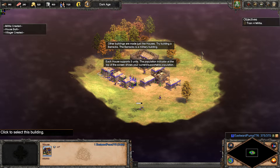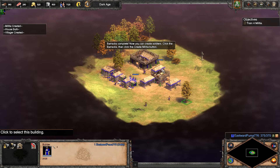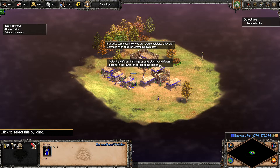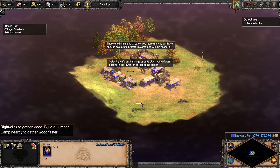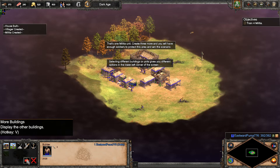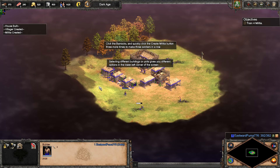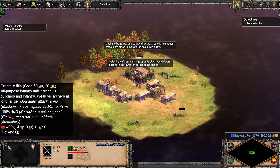The barracks is a military building. Barracks complete. Now you can create soldiers. Click the barracks, then click the create militia button. Selecting different buildings or units gives you different options in the lower left corner of the screen. That's one militia unit. Create three more and you will have enough soldiers to protect this area and win the scenario. Click the barracks and quickly click the create militia button three more times to make three soldiers in a row.